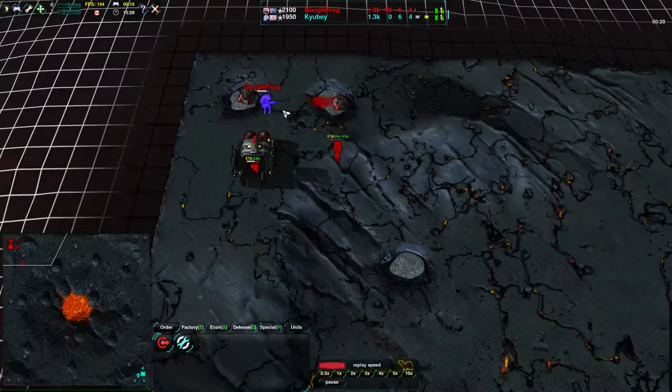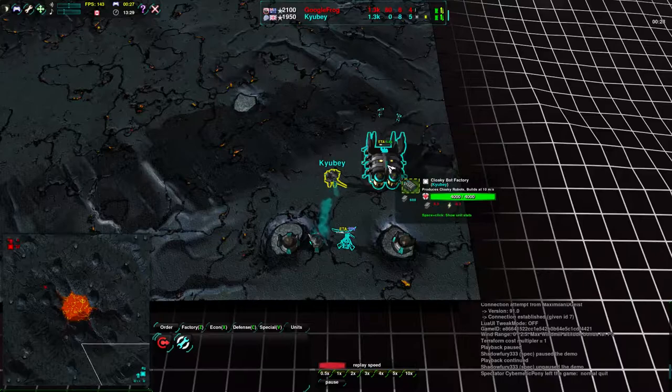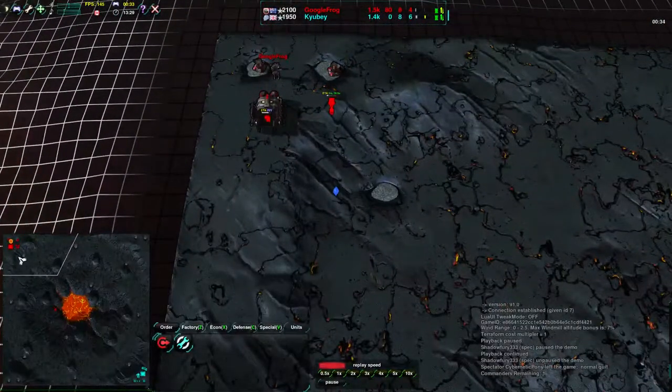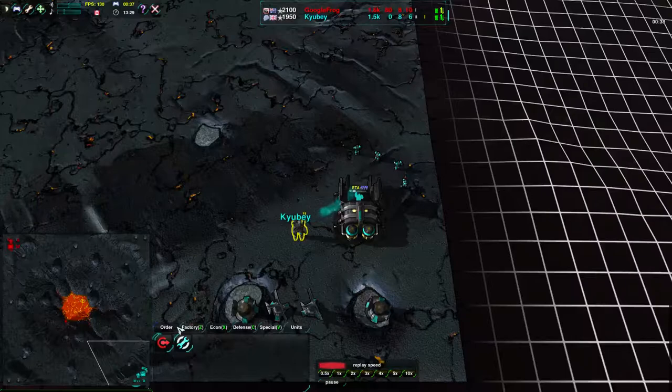Google Frog going for CloakieBots and very quickly getting up a defender — he must be possibly going for cheese, possibly expecting cheese. Q-Bay also going for CloakieBot Factory. Both players getting a couple glaives at this point, pretty symmetric. Neither player really going for anything too unusual for a 1v1.